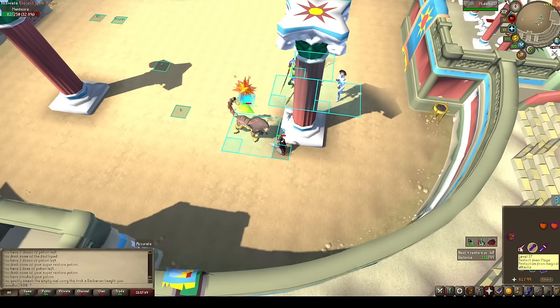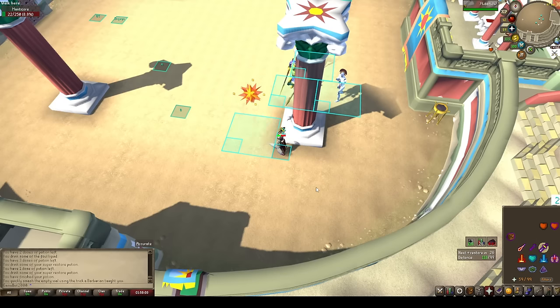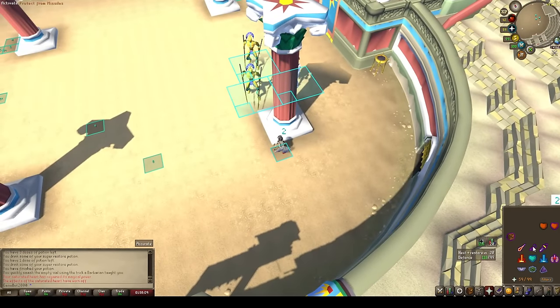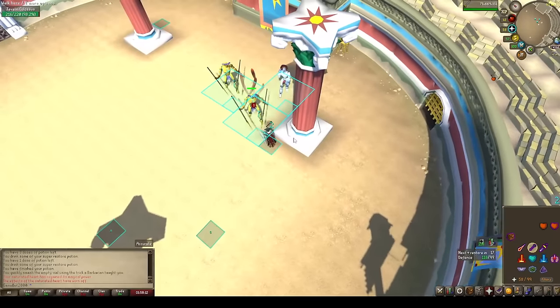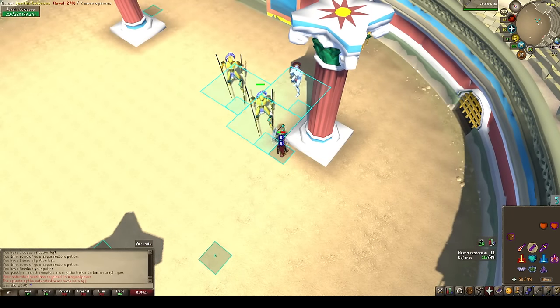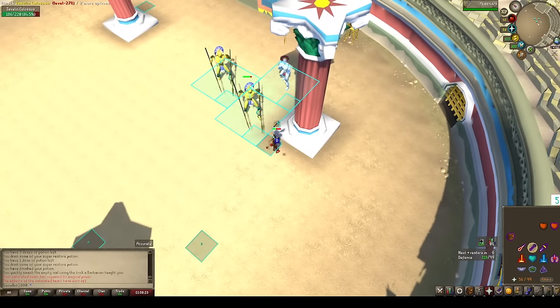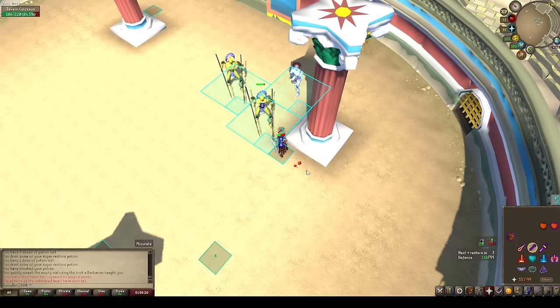Wow, I don't think blood fury procced a single time. Maybe it would have been nice to bring a second super combat just for the waves. All right, let's kill the front ranger. Oh my god, now blood fury wants to go off and heal a one. Come on. Dodge the mortar, dodge another one, get some free hits off — we'll camp pray range.